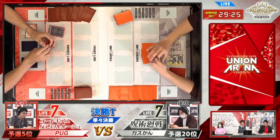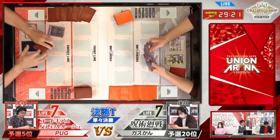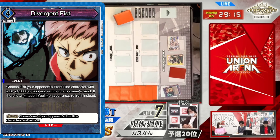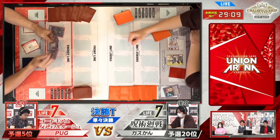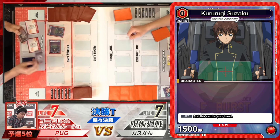JJK has two raid Sukuna's in hand and a Divergent Fist. It doesn't look like they have anything else. They're showing their whole hand and discarding down to eight. When you discard from your hand if you have too many cards, it does go to the outside area. They are just dropping a whole Divergent Fist out of their hand.